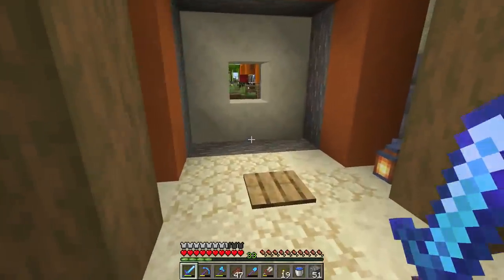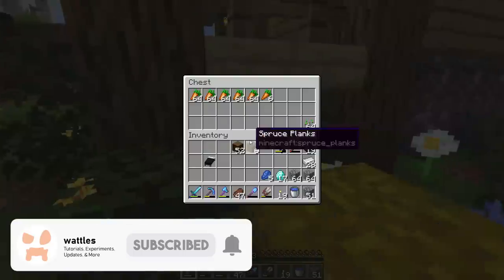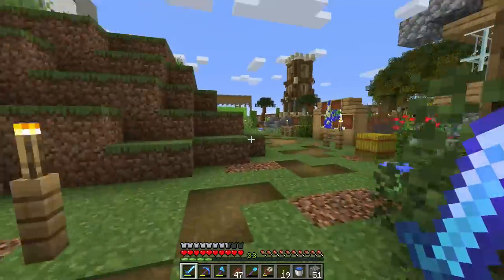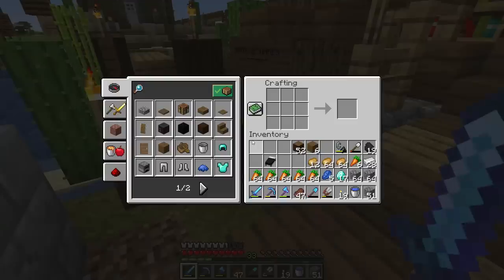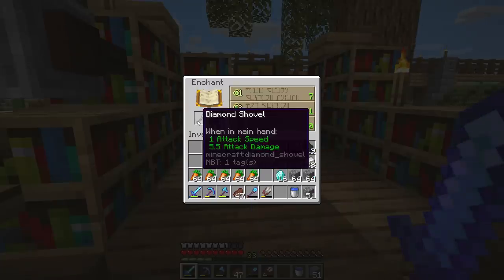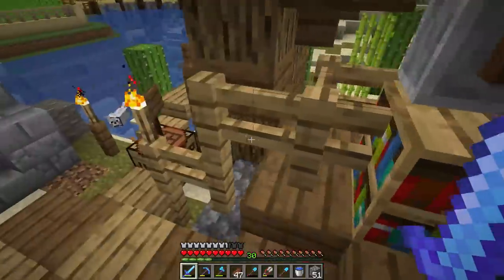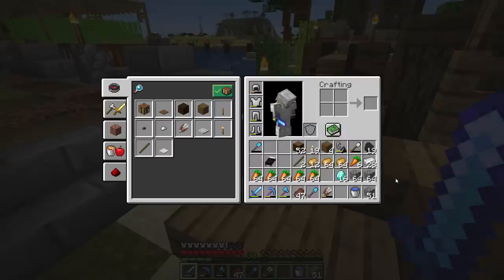Today we're going to start by working on a little bit of enchanting, then lead into the project. We need a better diamond shovel — one that has mending on it. So we'll head back over to the desert in a minute to trade carrots and maybe some potatoes, hopefully coming out with at least 12 emeralds. But first, we need to check the enchanting table. We get efficiency four — I'll take that. Combining with unbreaking three gives us efficiency four, unbreaking three — a beautiful shovel.